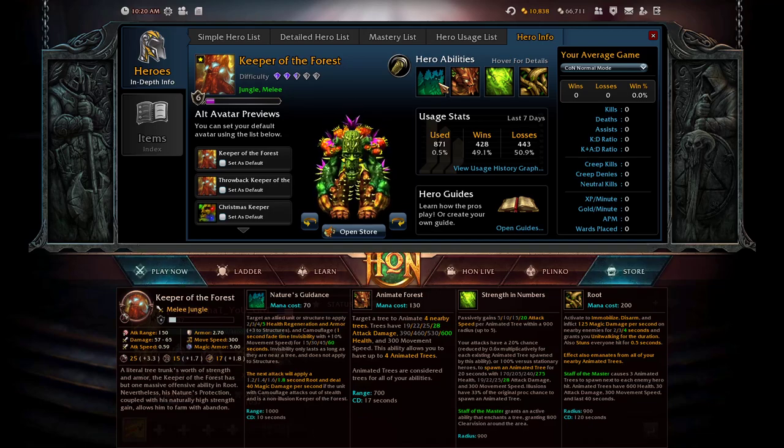Keeper of the Forest's first ability is Nature's Guidance. It costs 70 mana. Target an allied unit or structure to apply 2/3/4/5 health regeneration and armor (plus 3 to structures) and camouflage — 1-second fade time invisibility with plus 10% movement speed for 15/30/45/60 seconds. Invisibility only lasts while near a tree and does not apply to structures. The next attack will apply a 1.2/1.4/1.6/1.8-second root and deal 40 magic damage per second if the unit with camouflage attacks out of stealth and is a non-illusion Keeper of the Forest. It has 1000 range and a cooldown of 10 seconds.